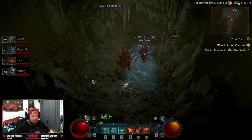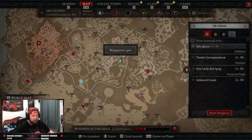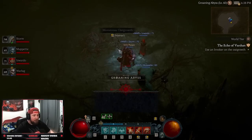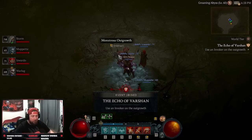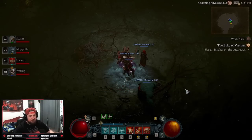After you complete the quest line, you're going to go to world tier one or two and come over into the map, into the fourth act, and go to the Ravening Pit. This is where we're going to fight the invoker — this is where we're going to fight Varshan and advance through the world tier stages. We're going to go down to the monstrous outgrowth and pop it, which is going to consume our invoker of Varshan to summon him.